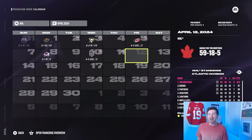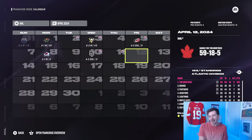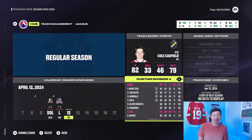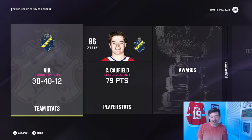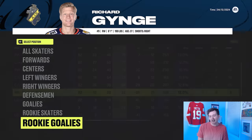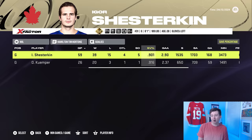End of the regular season: 59-18-5 record. Honestly shocked this 99-overall team couldn't put up 60 wins, but they did get 123 points and win the President's Trophy. McKinnon was leading scorer at 95 points. The AHL team missed the playoffs even with six NHL players added, though in fairness AIK plays in the second Swedish league. Shesterkin posted a .901 save percentage with probably the best defense in front of him — aside from Hyman playing D, which is shocking.